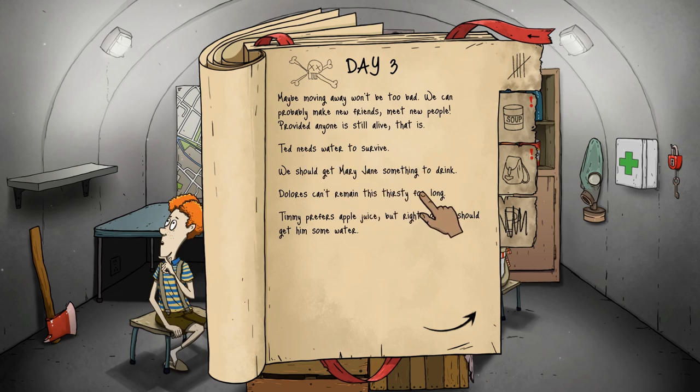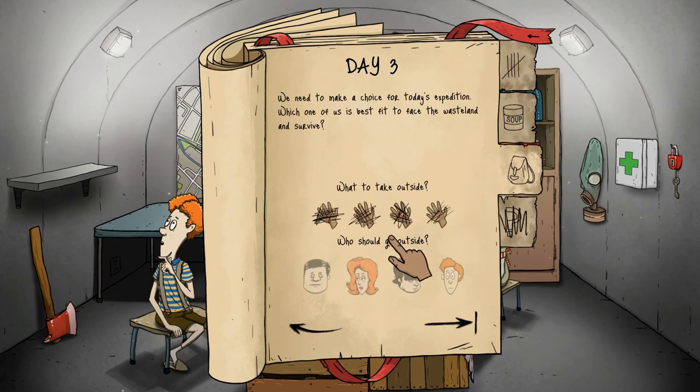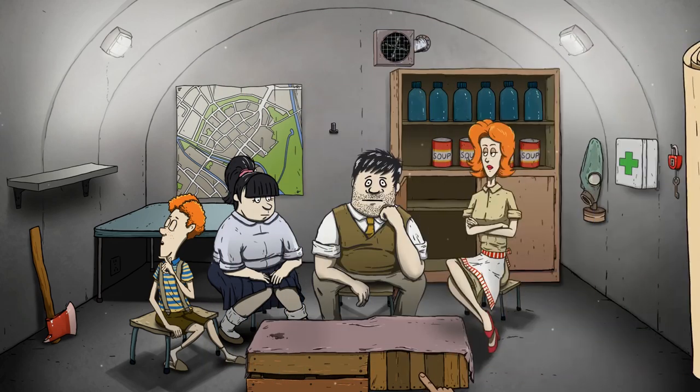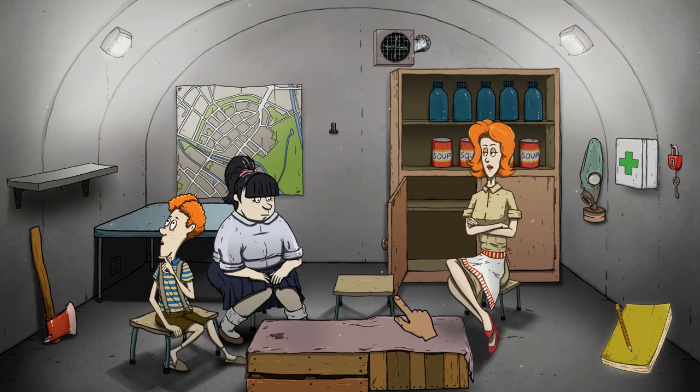Ted needs water — we should get Mary Jane something to drink. Looks like everybody's getting thirsty, so everyone gets a drink. Looks like somebody's ready to go out — let's send Dad out into the wilderness to go explore. He's going to be gone for a few days, and we'll see if we can find some more supplies or meet up with people. There could be friendlies out there — could be a good situation for us.